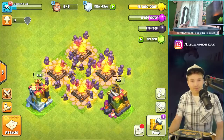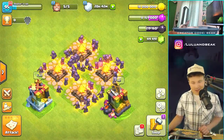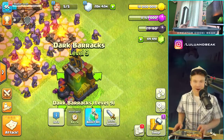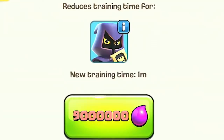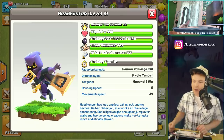I can not believe we already have another new troop. We got some super troops already and this is gonna be a pretty big update. I have no idea how much I'm gonna like this thing, but it is completely new. First things first, look at this in the barracks - boom, look at that little icon. I love it, the eyes are awesome. Headhunter!